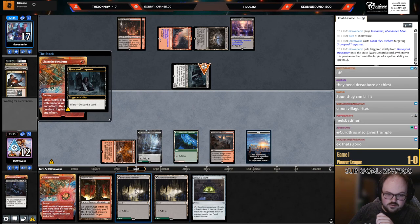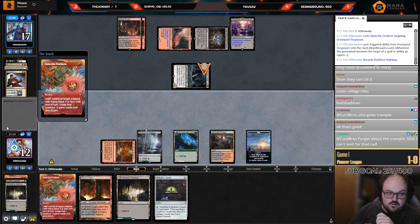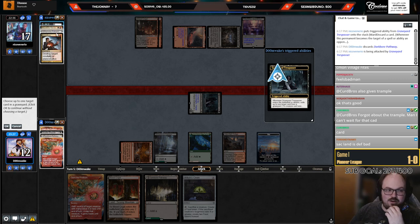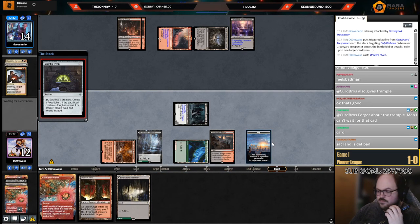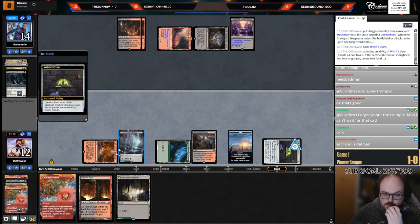Let's go to the attack step — we get to eat the Cut to Ribbons, which is kind of cool. This is certainly a matchup where I really regret not having Jegantha — this is by far the best Jegantha matchup, so unfortunate I don't have it. Sacking a land is bad. I also have Den — I just have so much stuff to do with my mana.